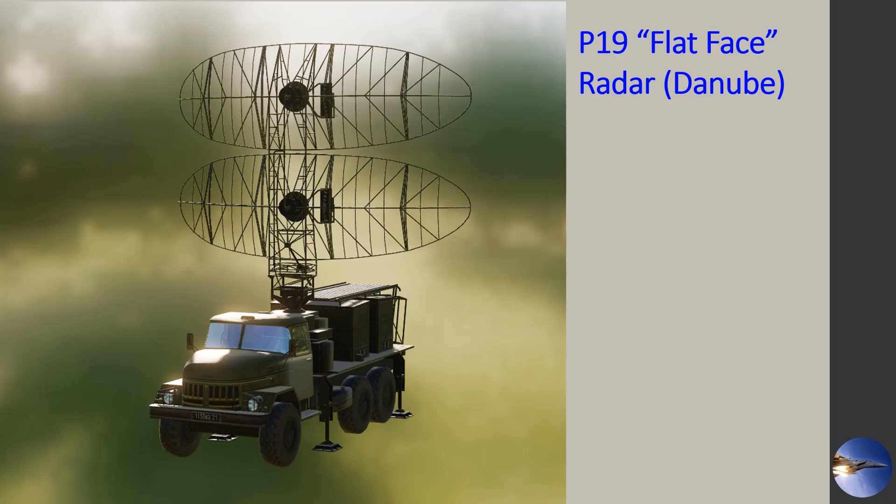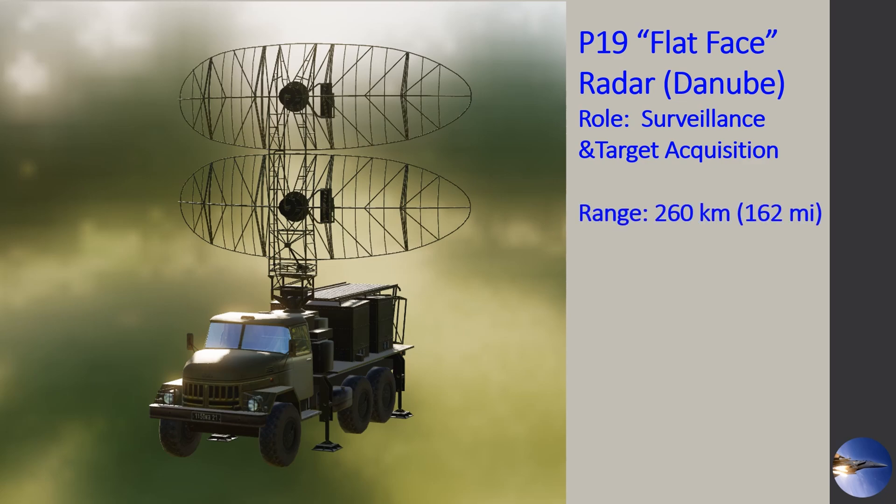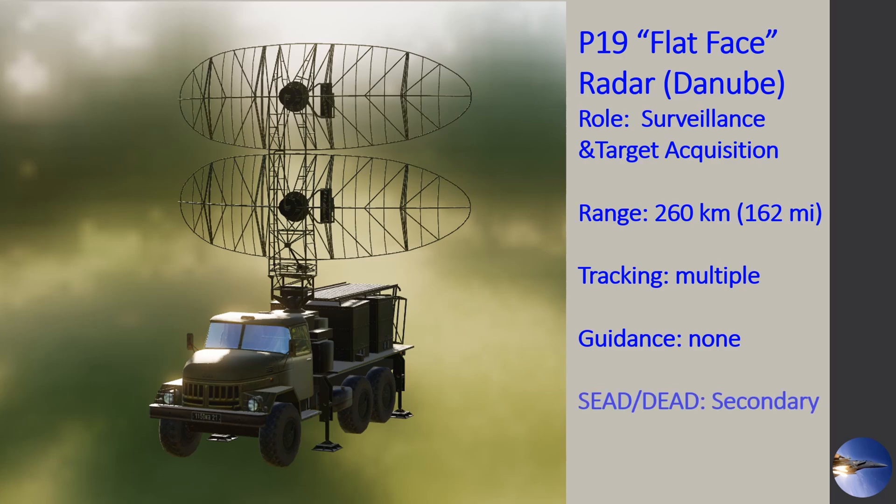Now let's jump over to the Flat Face radar, or the P-19, also known as the Danube — that is actually the Russian name for this Flat Face radar. Its primary role is just surveillance and target acquisition. It does have a much longer range than the Fansong at 162 miles or 260 kilometers, can do multiple tracks for targets, and it does not provide any guidance to those missiles. If you are on a SEAD or DEAD mission and this SA-2 site is your primary target, the P-19 should be your secondary, as it does not provide guidance to those missiles.